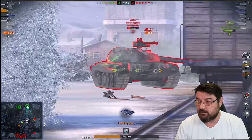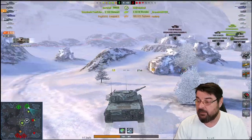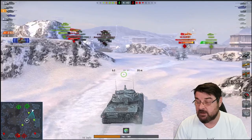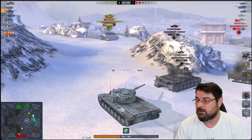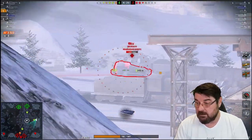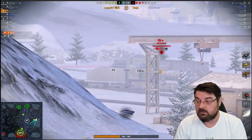Here's the WZ and we're going to put one into him — he's struggling with the Object but we're going to finish him off, and that's one of their mediums down. That allows me to push up and get a better position to farm more damage. There's a 60TP over in the corner — it wasn't a grill, it was the 60TP — and there's a VK plus the Jagdpanzer sat on the TD spot. If the VK stays in this position rocking backwards and forwards, I will be able to farm him.